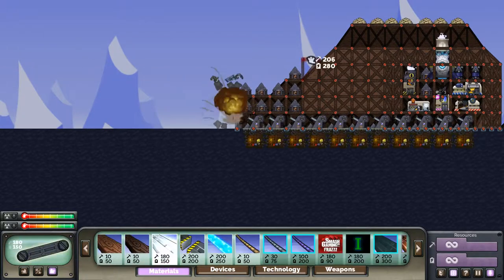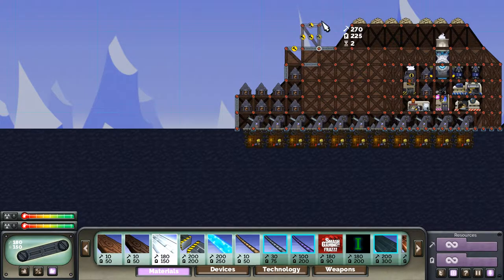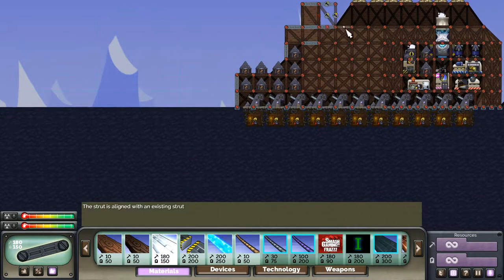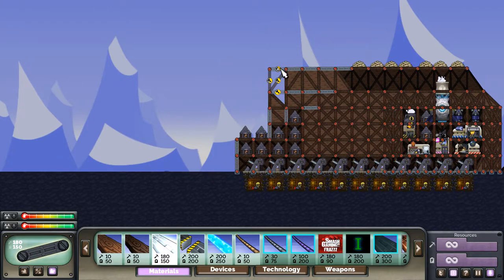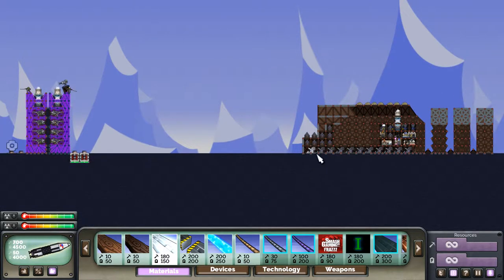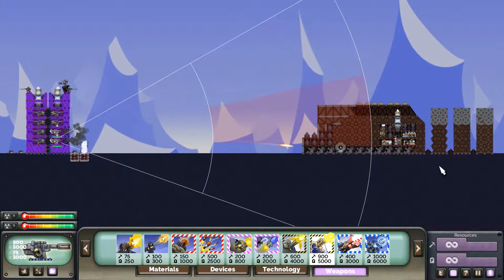The problem is when you play multiplayer on maps like battleships. When you play in battleships, your fort tends to have a lot of weight on top — a really large amount of weight on top — and it's very big, all connected. You risk making it fall.